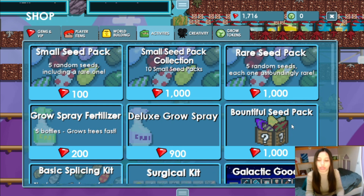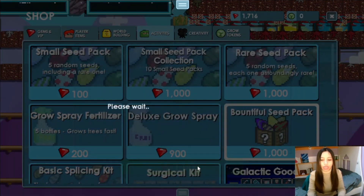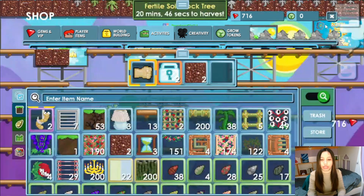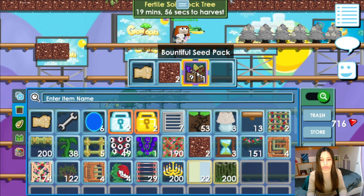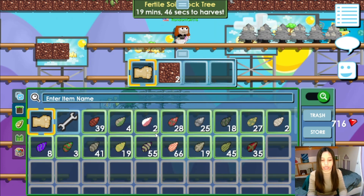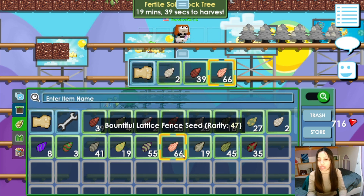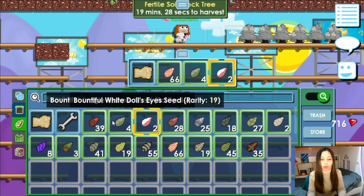You click the bountiful seed pack. I'm giving you this tutorial so I'm going to buy it. You buy that bountiful, then continue. After you buy it, check your inventory to make sure it's there. When you click the box button and then click yourself, the seed will appear in the seed list. Usually the bountiful seed name will start with 'bountiful', as you can see on screen. I have a lot of bountiful seeds from my harvest before.